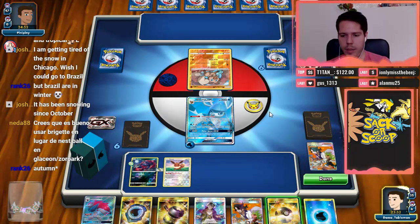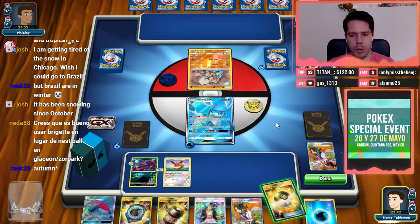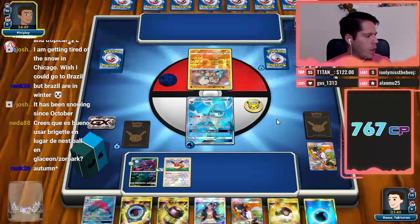¿Crees que es bueno usar Brigette en lugar de Nest Ball en Glaceon Zoroark? Pues, estoy usando Nest Ball aquí porque creo que si no tienes la energía para hacer el turno uno de Glaceon, el DCE se vuelve mucho menos poderoso. We should be good here.